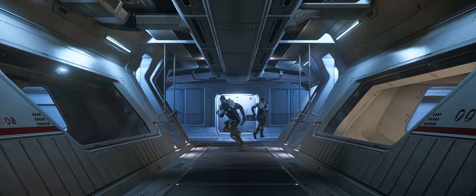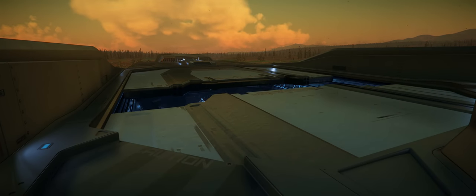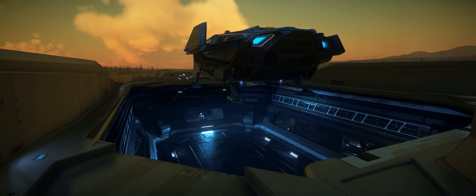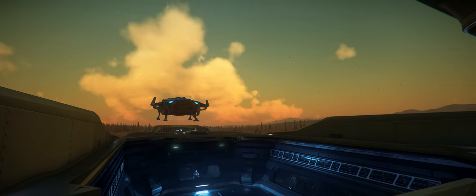Being one of the largest ships in the game, complete with several decks, a medical bay, and even a shuttle bay built to house its very own bespoke shuttle, the C-8 Pisces, which it was introduced with when it originally came out at the last in-person CitizenCon some years ago.